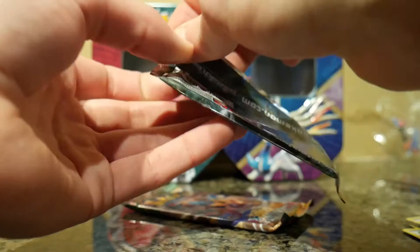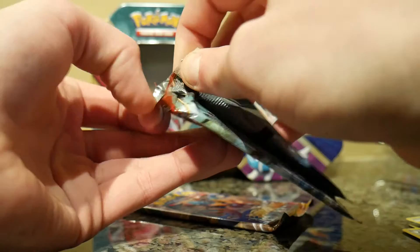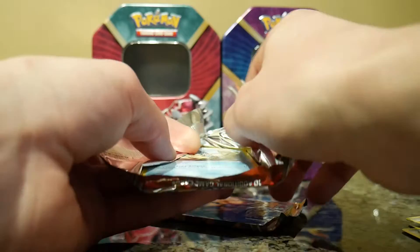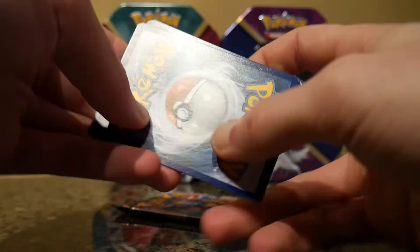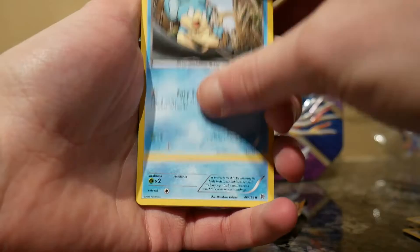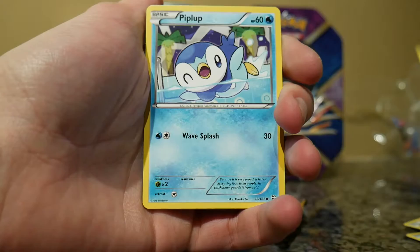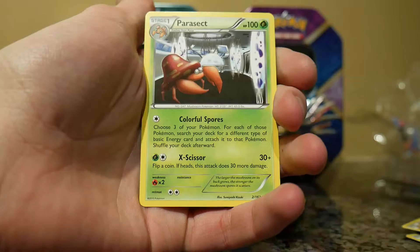So this is Breakthrough now. Here's your code. Pampor, Froakie, Bronzor, Chespin, Piplup, Pinsir, Bravia, Starly Reverse Holo, and a non-holographic rare Parasect.